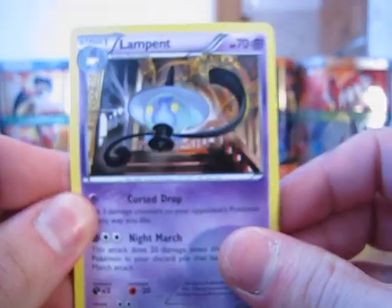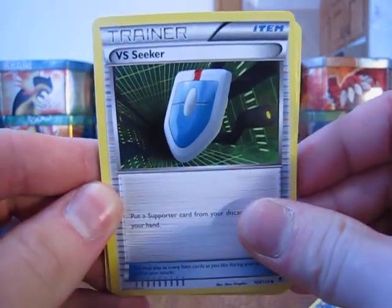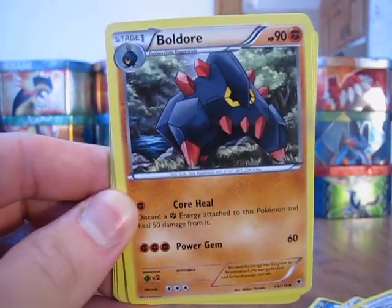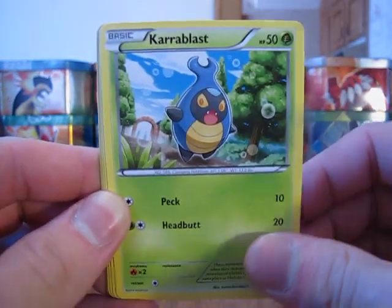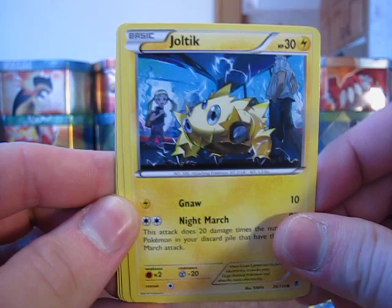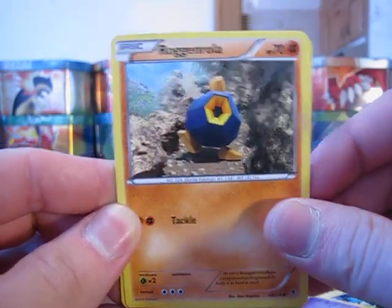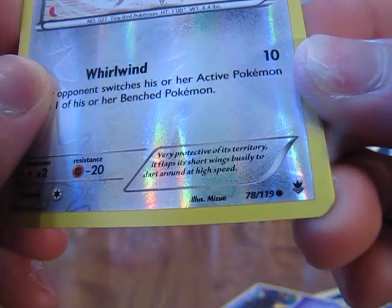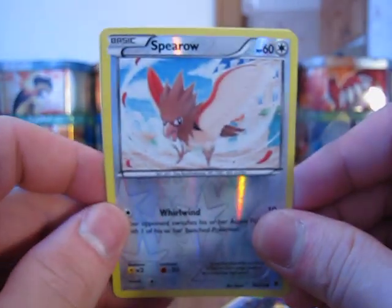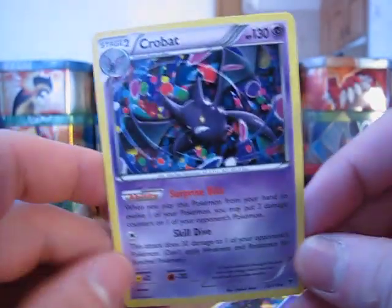We start off with a Lampin, Trainer Reverse Seeker, Boldore, Chansey, Caroblast, Joltik, Pumpkaboo, Ragin' Rolla, Riss of the Spear which is a Common Reverse Holo. Then the Rare out of my final pack is a Crobat non-holo card.